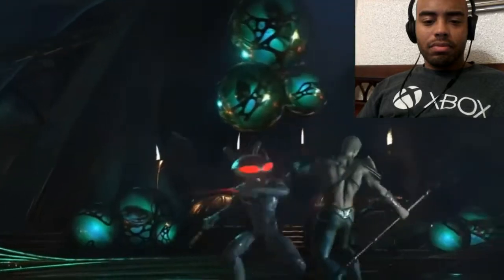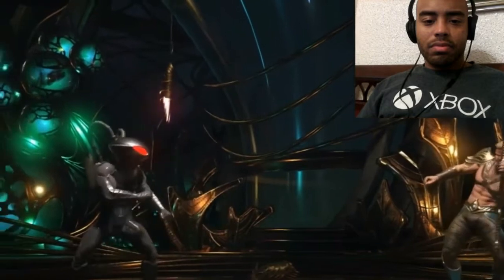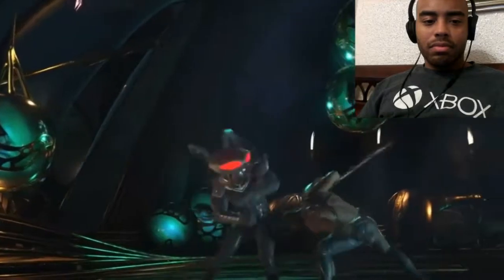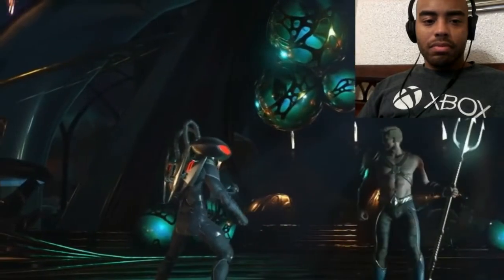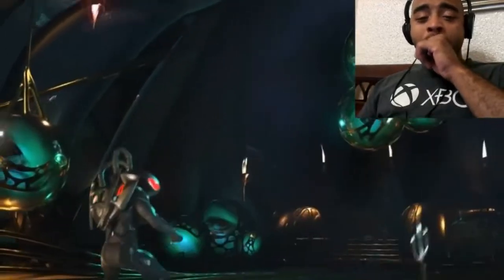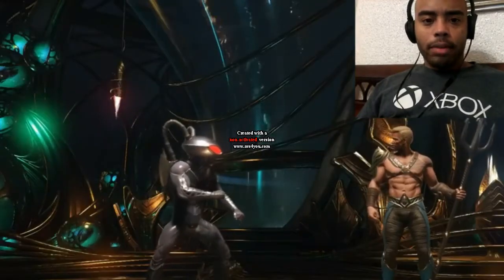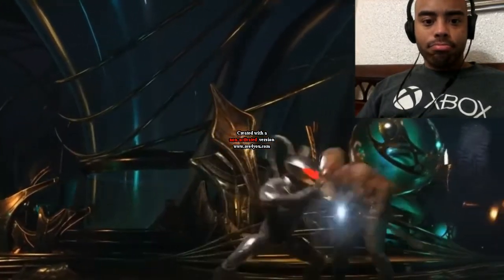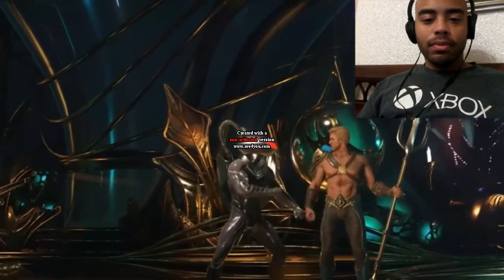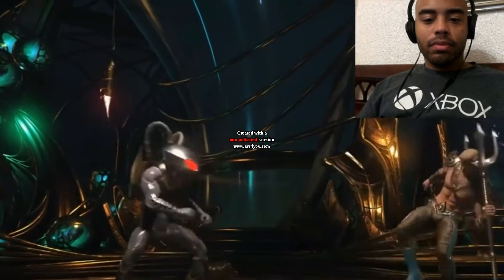I would say he's a character where his normals hover around mid-range - he looks for mistakes to punish or goes in to start pressure with his special moves. From a distance it's all about controlling space. I think he'll be one of those characters like Black Adam's back one or Superman's forward two - he'll be able to close the gap really quickly with his normals.